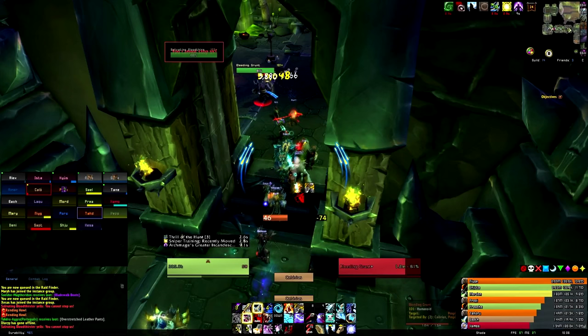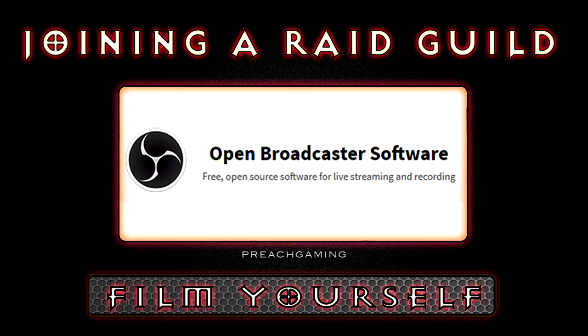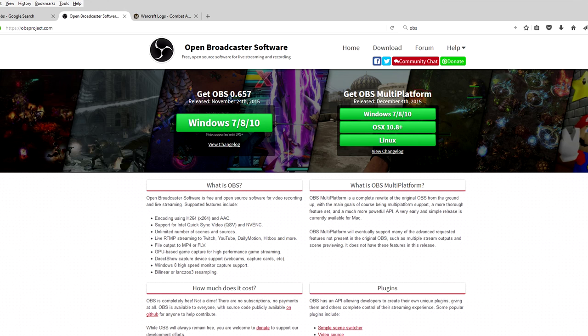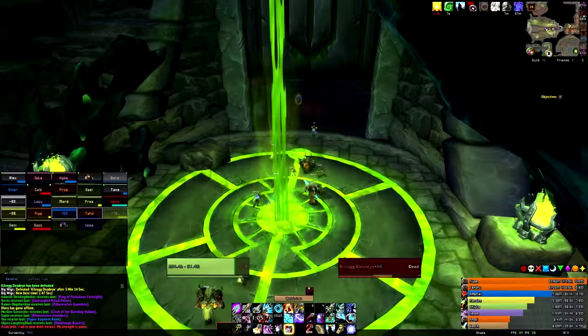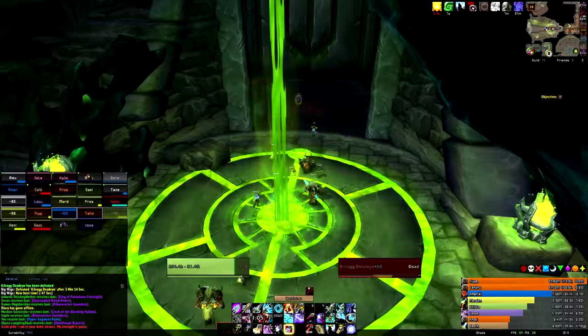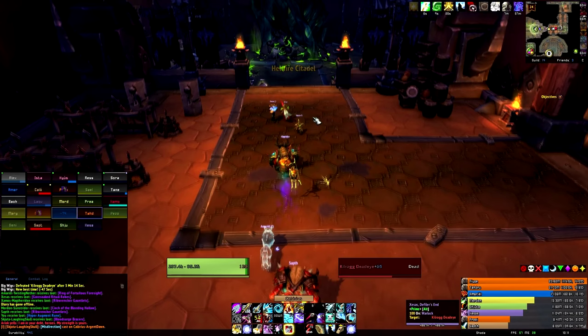Once you do this — and you should, because if you're going into a raid guild you need an understanding of the fights — you're going to record it. Download Open Broadcast Software, it's completely free, and make a reasonable 720p recording that you can upload to YouTube and link in your application. The beauty of this is you can do it as many times as you want. If you screw up, do it again — no one is any the wiser.